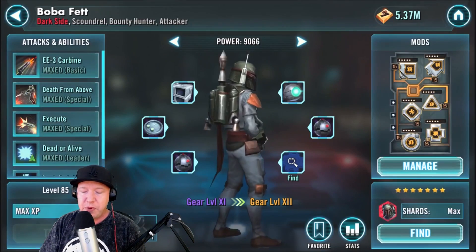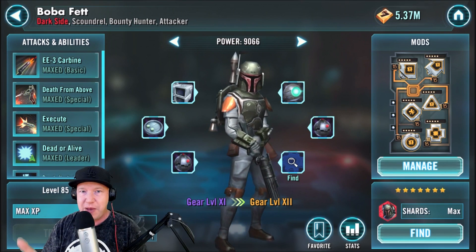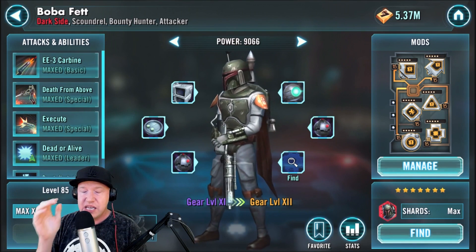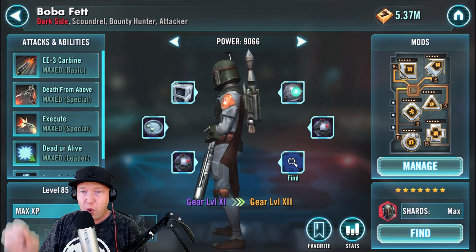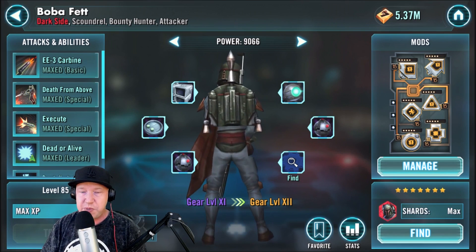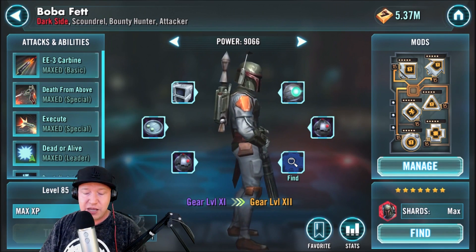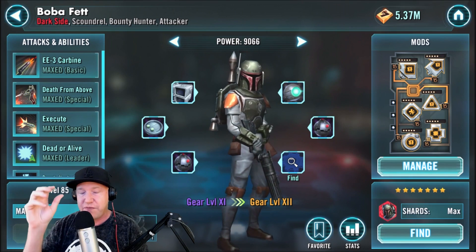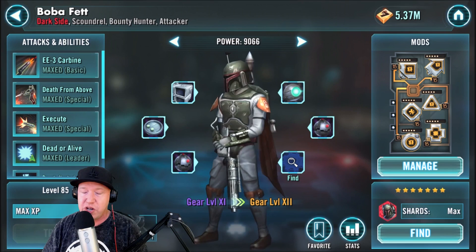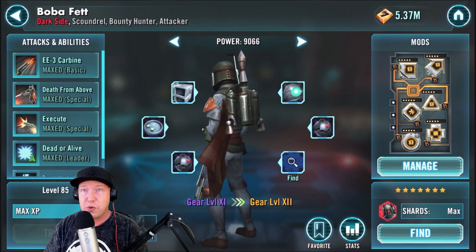Boba Fett is amazing. He has ability block, can bypass taunt, and can revive. He can dispel or just do a massive hit, and he can one-shot people. He can be used on almost any team. I highly recommend Boba Fett — even if the Maul-Rex meta goes away, he's still going to be very, very playable.